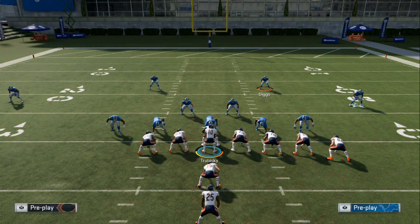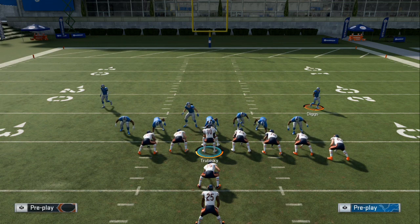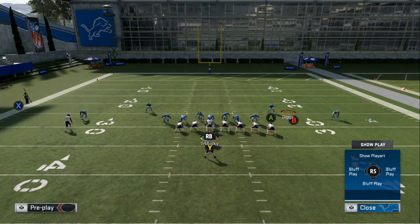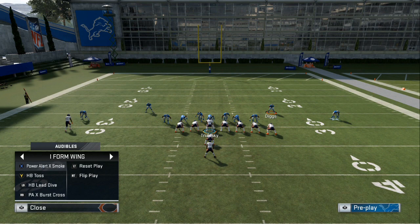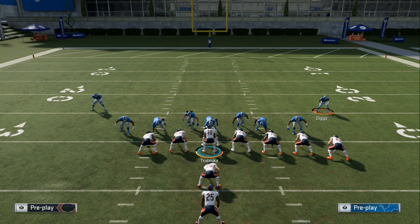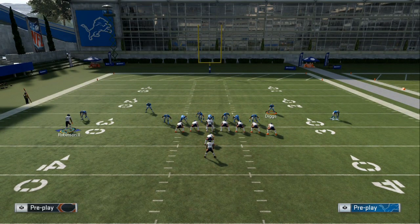Once they ease off the pressure, they might disguise — instead of blitzing all linebackers, they might base align, show blitz, get them in the box, and then zone everybody. It'll look like they're blitzing all linebackers but really they're dropping in coverage. You've got to be smart about what you're mixing in. On that last toss play you can use the motion so it looks the same every single time.